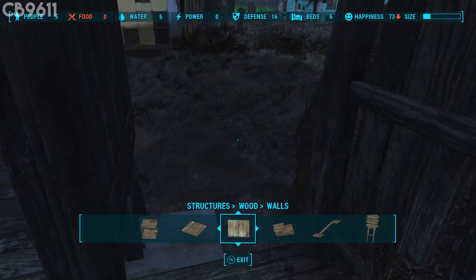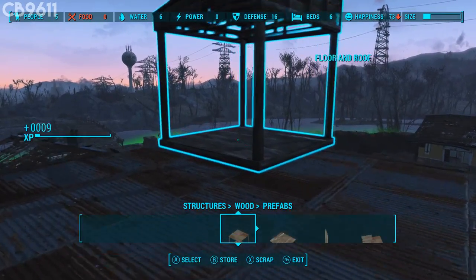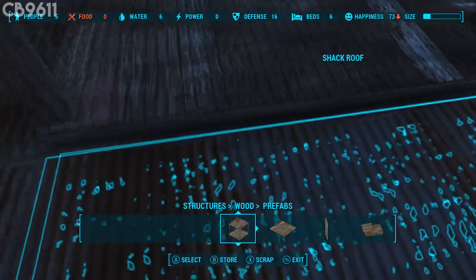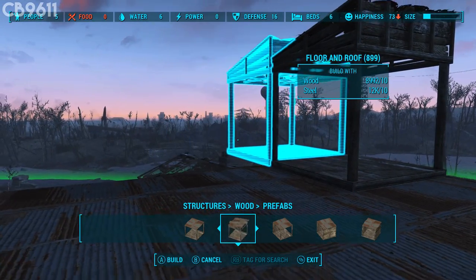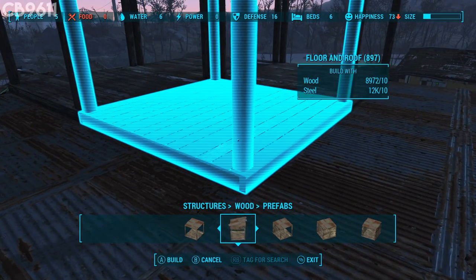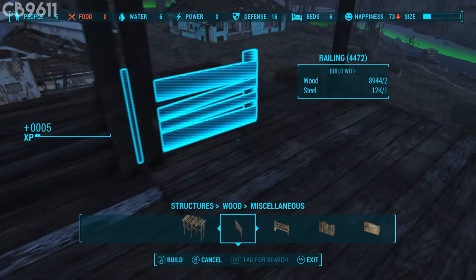Going back downstairs, everything should be filled in — just remember there's a corner piece right there. Now go outside, make your way onto the roof, take out the floor and roof prefab, and place it down, lining it up just like this. Get these in, snap them in there, and place the last one right there. Rotate that one correctly. Now take the fences again and fill in all the way around up here — this is like the watchtower part of the house.